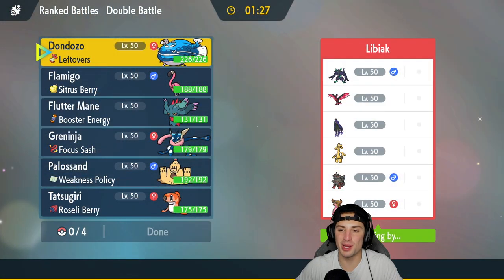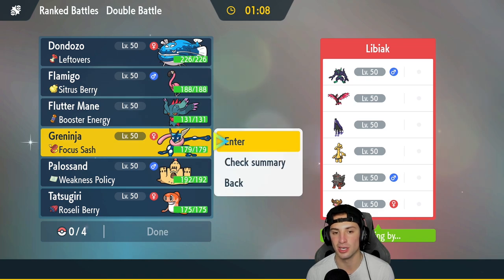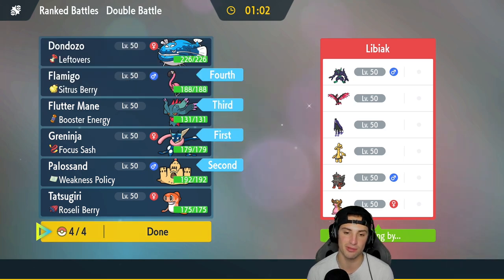Second match is on its way. Our first match didn't really go how we wanted - the beginning was pretty solid with Greninja and Palossand taking out Iron Bundle, but the Steel Urshifu with Iron Head was the most perfect thing to dump on my team. It took out Flutter Mane and then Surging Strikes did the rest. From here, in match number two, I could go back into Greninja and Palossand with Flutter Mane and Flamigo. I have to watch out for Storm Drain Gastrodon a little bit.